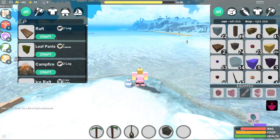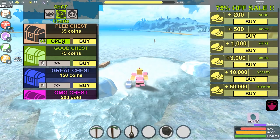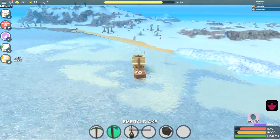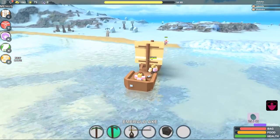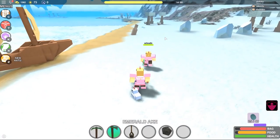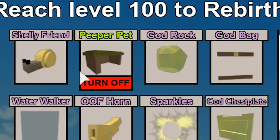We've got the peeper pet — look at him! Sailing back to meet up with the group. We discover what the peeper pet does: it drops cooked eggs! It drops one cooked egg every couple of seconds, which is actually pretty good, especially for players who forget to make food. Cooked eggs give a decent amount of health too. You can toggle the peeper pet on and off through the mojo menu.